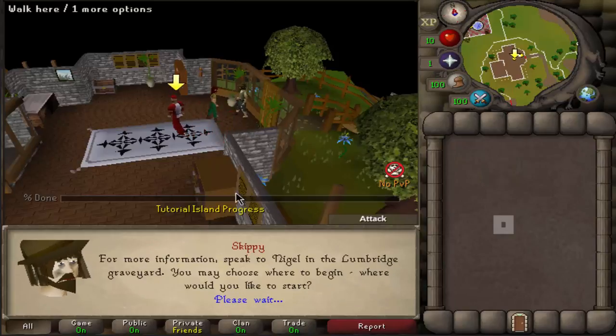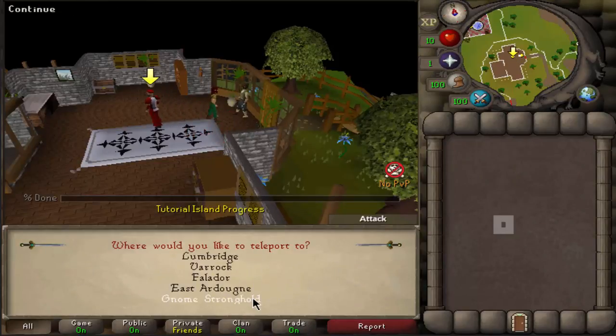Alright, so here's the deal. We're gonna start in the Gnome Stronghold and then we're gonna get 10 Agility. Let's do it.